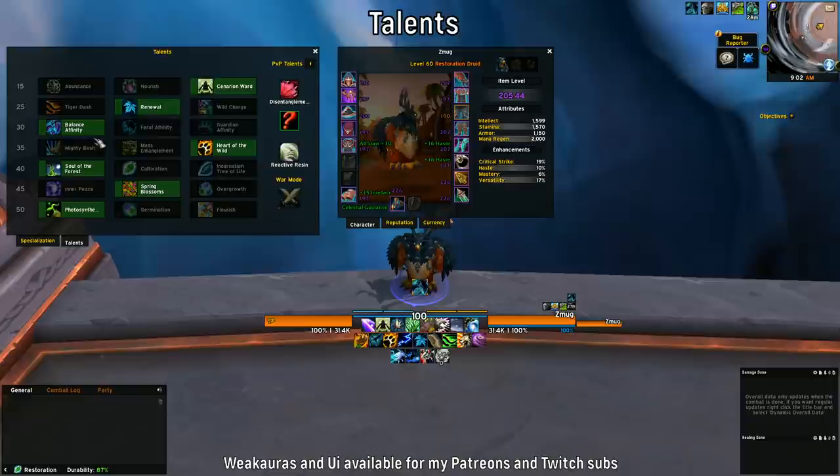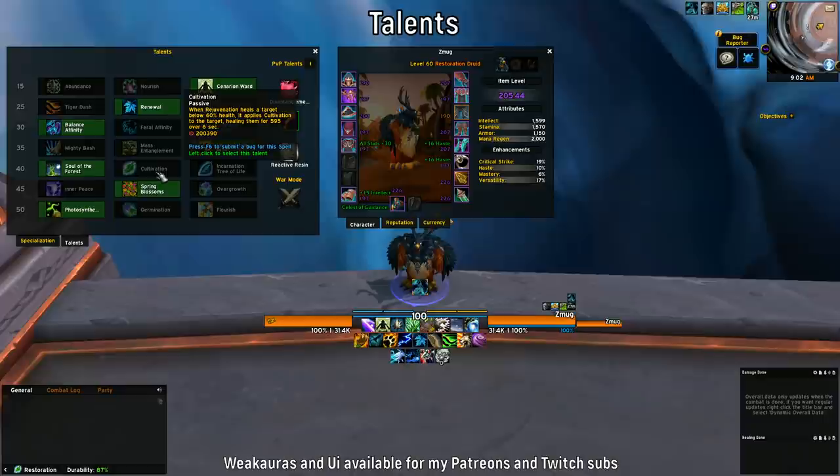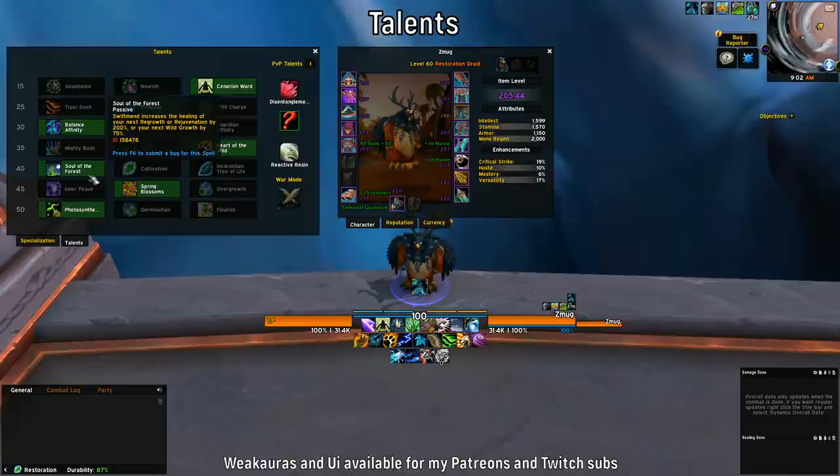For the fifth row I'm picking Soul of the Forest right now. The reason is that your mastery is pretty low so Cultivation isn't as big a gain as it probably will be later in the expansion. Soul of the Forest provides massive burst healing, and Convoke the Spirits can also do some funky stuff with it.